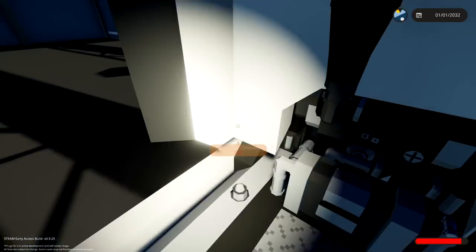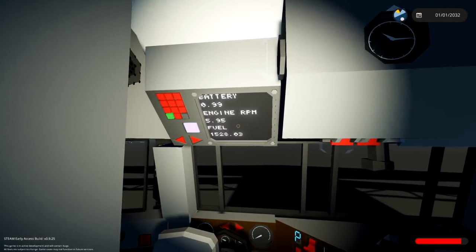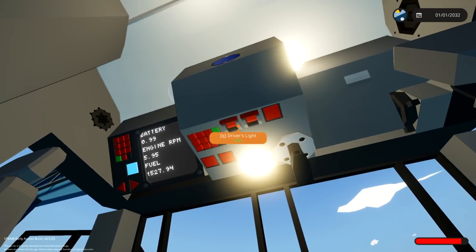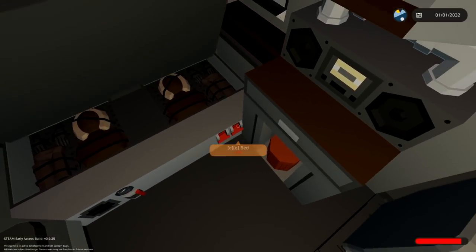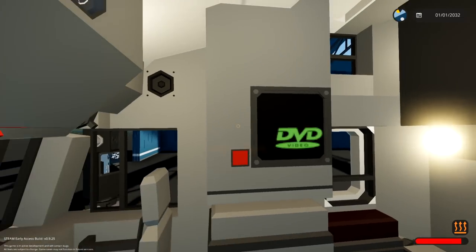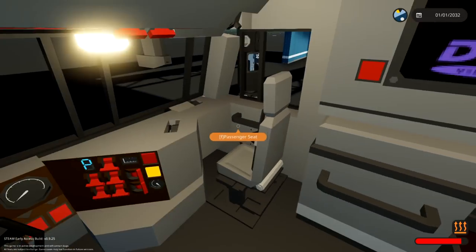That looks pretty cool. Inside the cab we've got a TV above us, a screen showing our battery, engine RPM, and fuel, plus a custom speed hold — that's pretty good. Then we've got interior lights, a passenger light, a driver's light, a stereo, and storage which is underneath the bed — that's really cool. We've got the bed above us, upper lights, lower lights, a heater, and a TV. That is actually everything in here — we also get a clock if we need it.